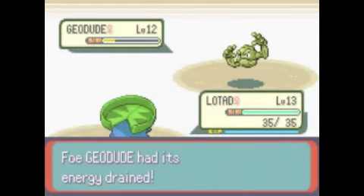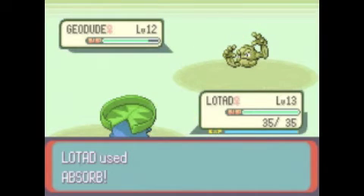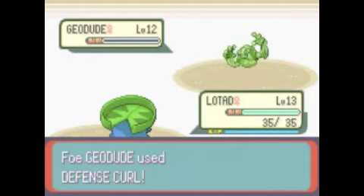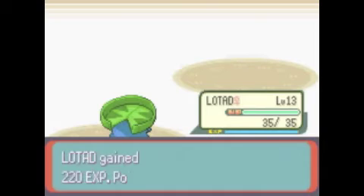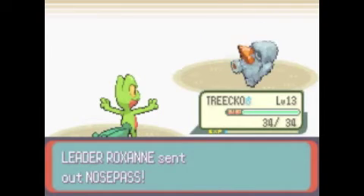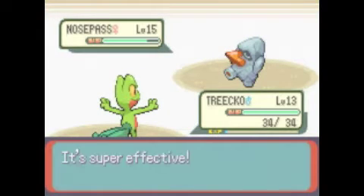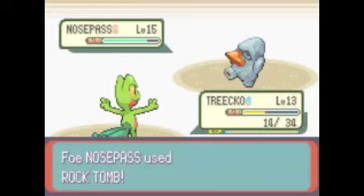She's probably gonna use another potion on her Geodude - yep. Hopefully that means she's not gonna use a potion on Nosepass. Geodudes are a good addition to your team, they're pretty good. I'm not gonna get one for two reasons: I don't like them, and you have to trade to get their last evolution and you can't trade with an emulator. Nosepass - so we're gonna switch to Treecko. She's on the Nosepass, level 15. This guy is hard.